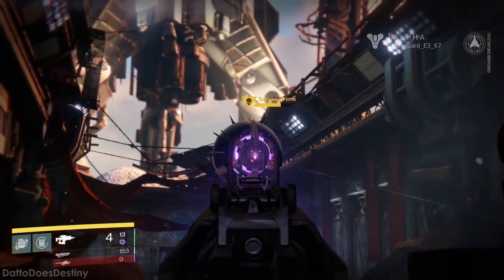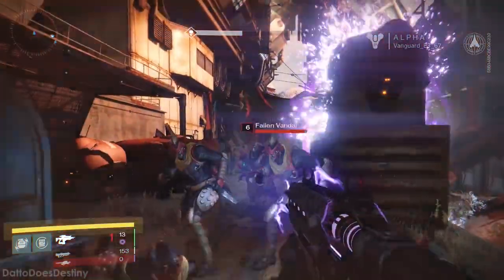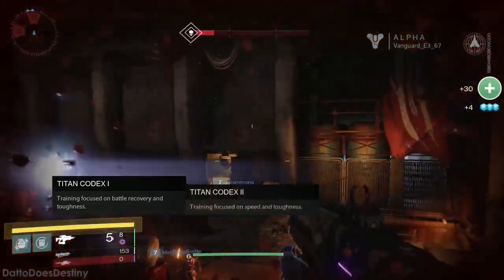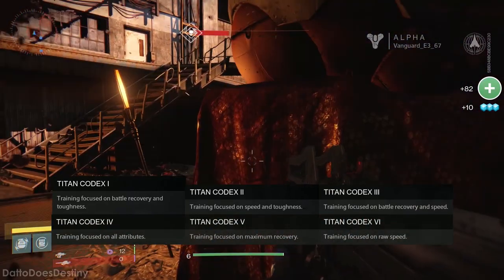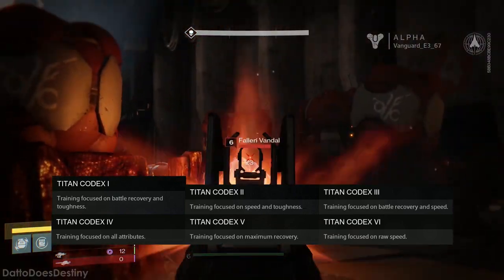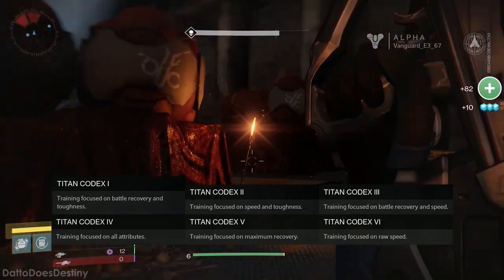The Titan Codex stat upgrades are the same as the Striker subclass. You can pick from one of each column. Codex 1 grants bonus armor and recovery, Codex 2 grants bonus armor and agility, Codex 3 grants bonuses to all attributes, Codex 5 greatly boosts recovery, and Codex 6 greatly boosts agility with a slight boost to armor.